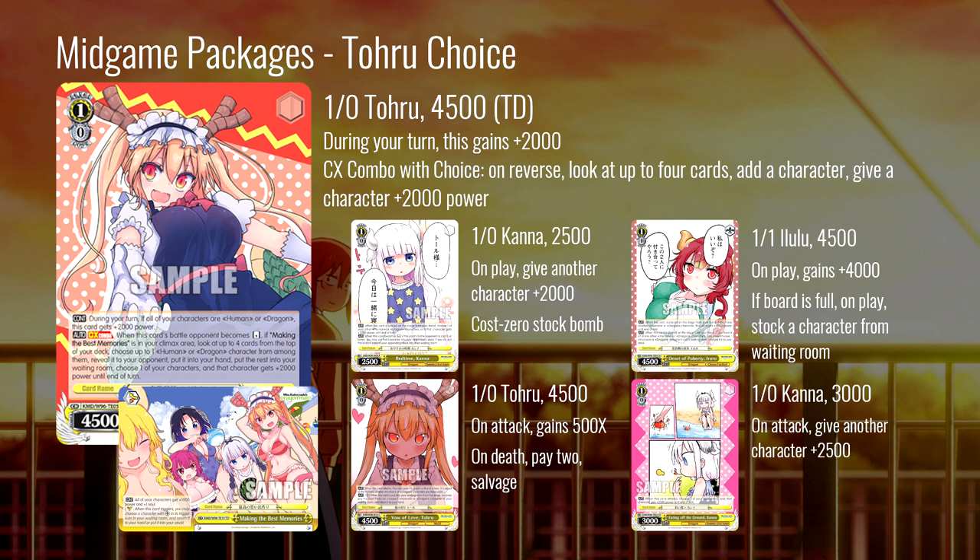Another useful one is this Toru: on attack against 500x, and when it goes to waiting room you can pay two to salvage — potential salvage access. Pay two is a lot but it's also an oversized level one that can get over stuff and get reverses if you need them. Yellow as a color identity in this set is really big on just overpowering your opponent on board. It gets small on defense pretty much universally — yellow is not going to hold a lot of board — but it gets a lot of power on offense and can force your opponent to rebuild their entire board.